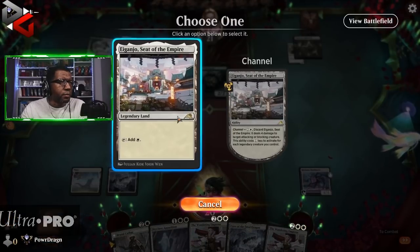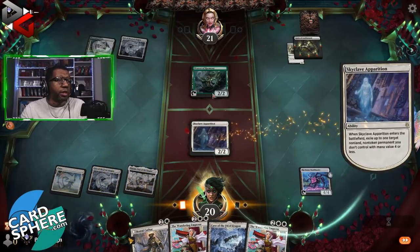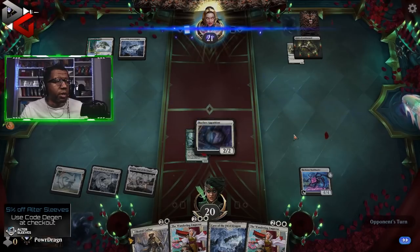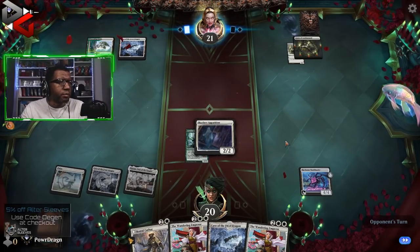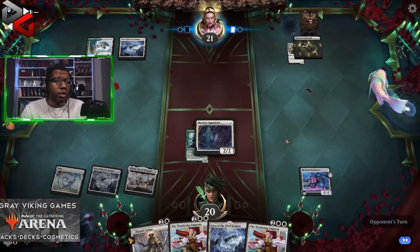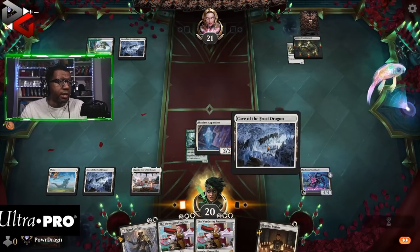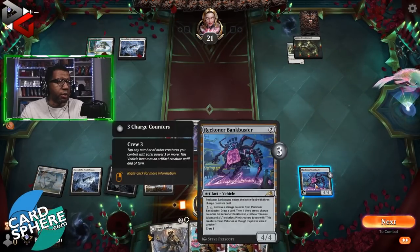That said, there's a good chance we're playing the Bankbusters back to back. We'll remove it — if they get rid of our Apparition, they don't get a real creature back, just a token. Any chance we can get an untapped land next turn, deck? Well, that's not awful at least. We can do something here, get in with the Bankbuster.